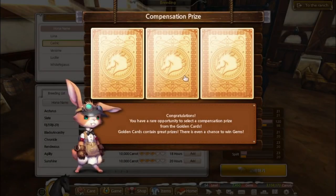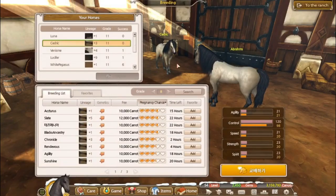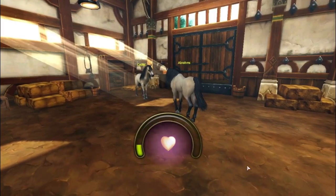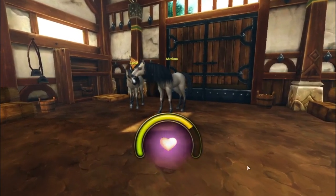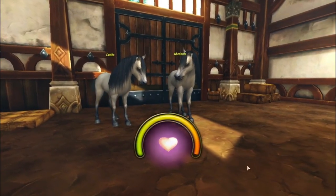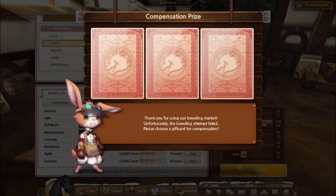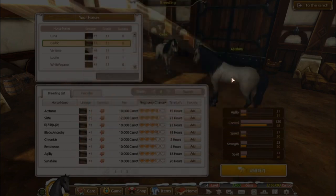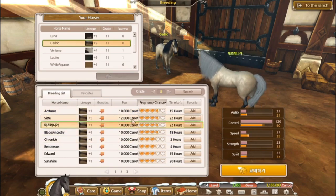Nothing but golden cards. Oh please, give me gems. Oh my god, that's a terrible gold card. I've had people in the comments saying 'how is that card bad?' — I could have gotten gems there and instead it gave me a leg brace and 600 carats. That sucks. This silver card is better than the golden one I got, at least in my opinion.